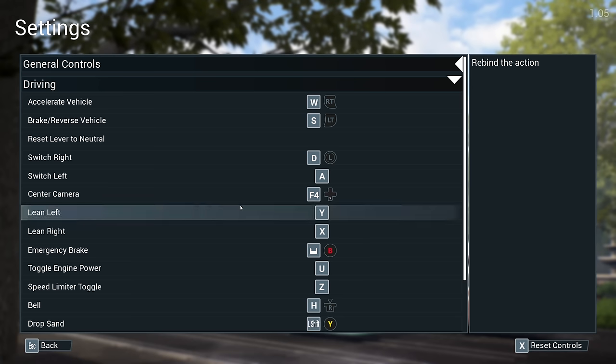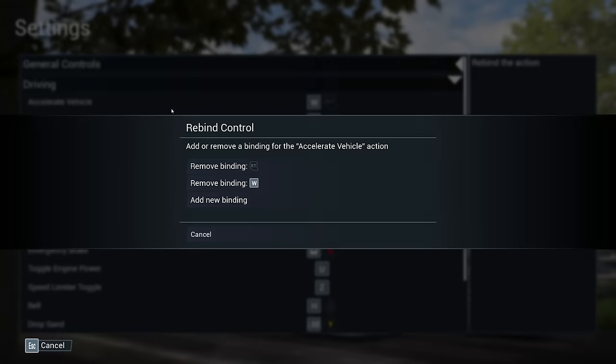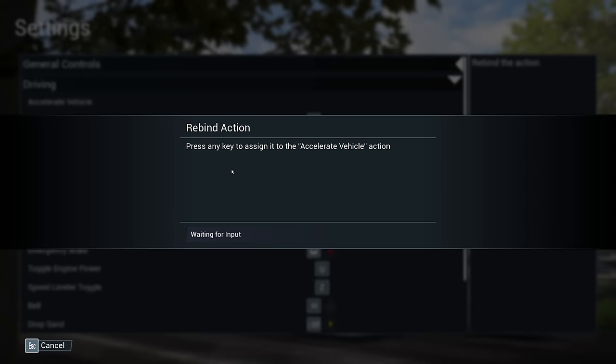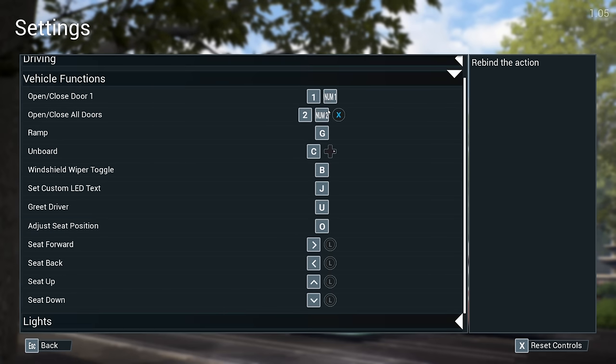I want to set that up. Remove binding, add new — we'll go for W. So we've got W and S, switch right is D, switch left is A. This looks a lot more promising. For the doors — one and two — we'll go with two for opening and closing all the doors. Ramp is G. Fairly similar overall.